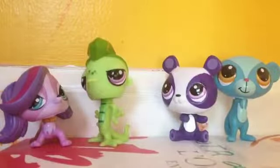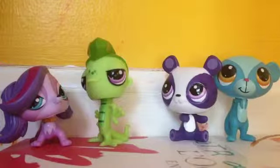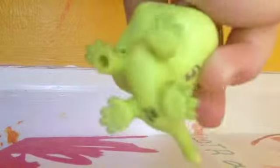That's all of the new slash old LPS. Now for the new Generation 2 pets — yay! The first one is this iguana. It's really cute. It has a hole, basically. But what if they made magnets again?